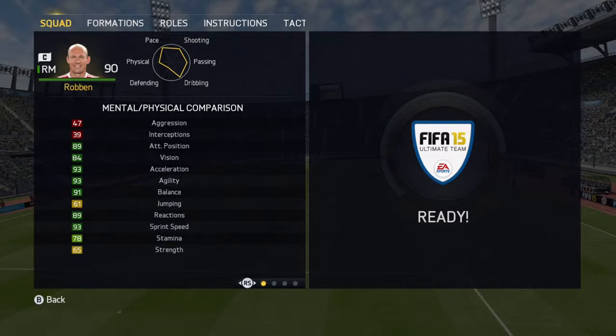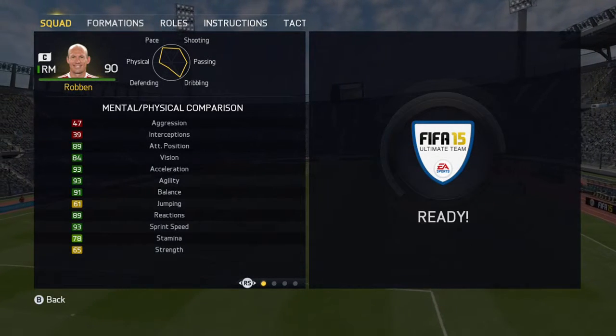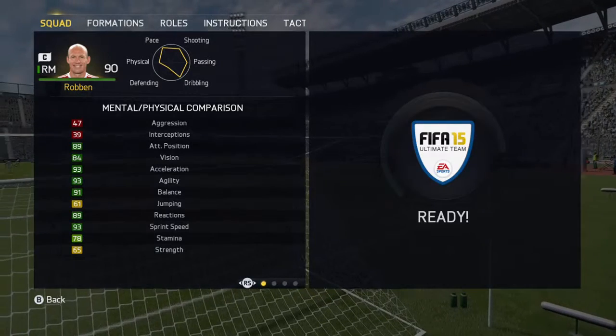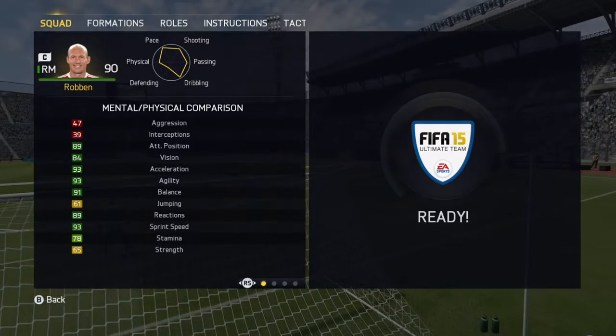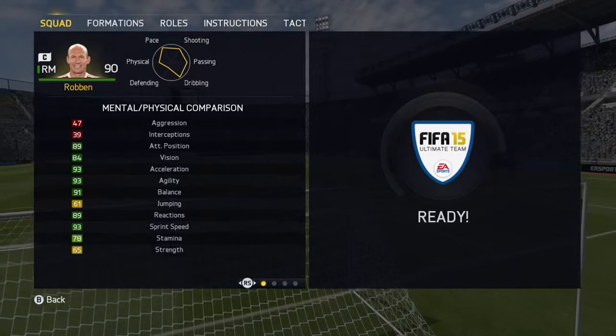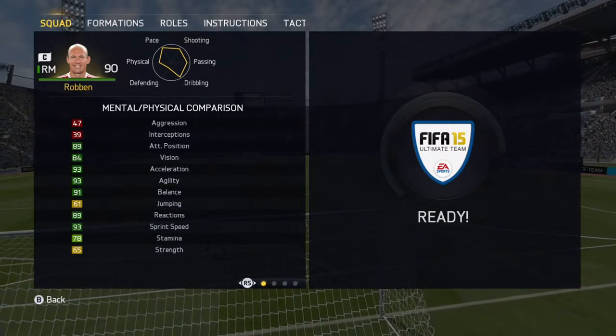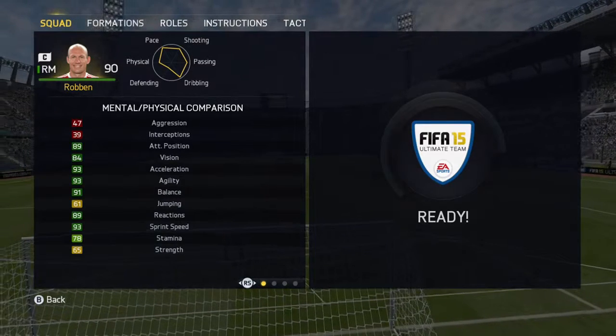Here we have his mental and physical attributes: 47 aggression, 39 interceptions, 89 attack positioning, 84 vision, 93 acceleration, 93 agility, 91 balance, 61 jumping, 89 reactions, 93 sprint speed, 78 stamina, and 65 strength.